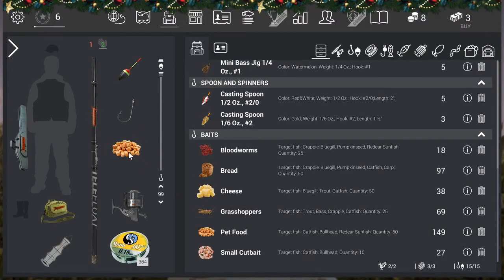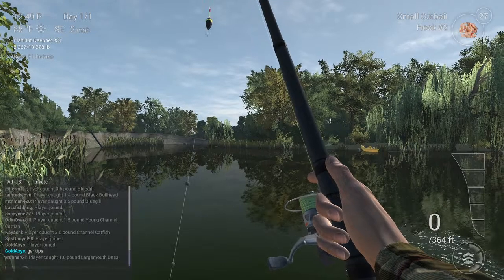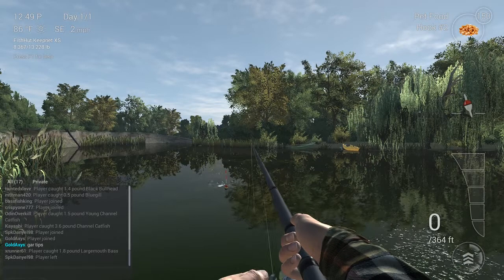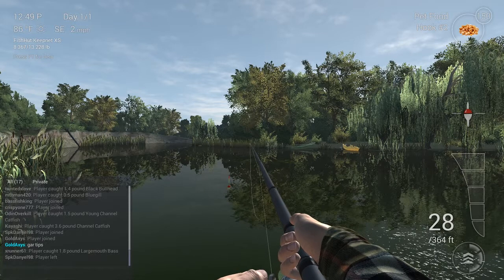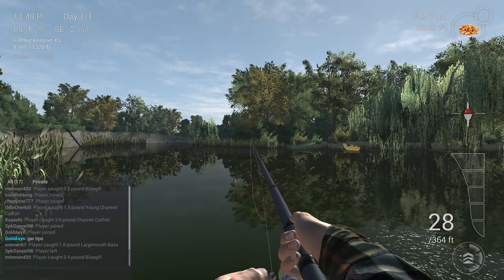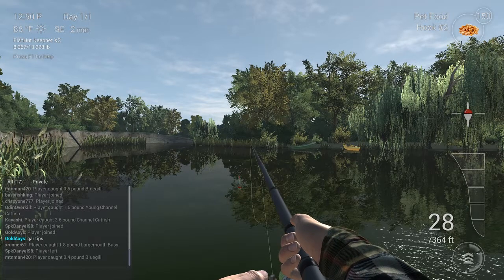You want to put your bobber anywhere from 90 to 99 — 95 or 96 somewhere around there would work. Then you just need to cast it out. You want your time to be 12, so if you hit T you can check it. I'll show you in a second — my time's already like 12:50, so look at the top left.